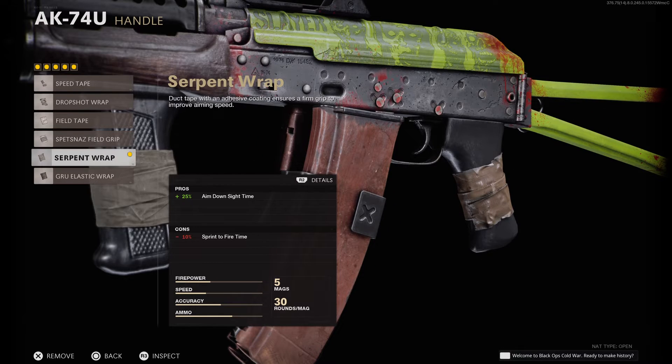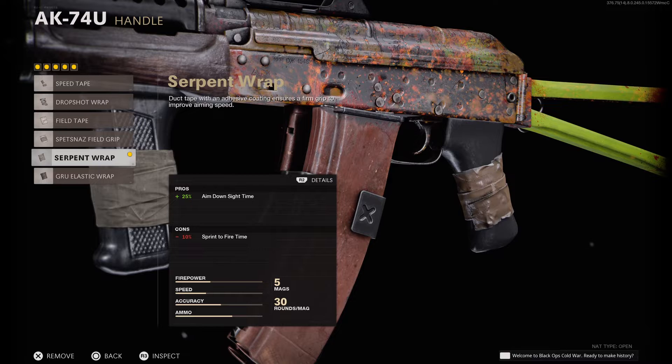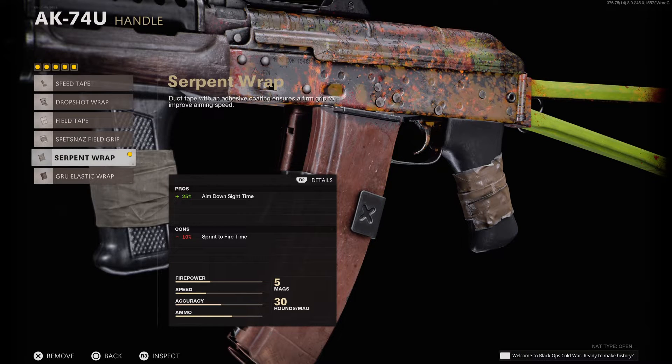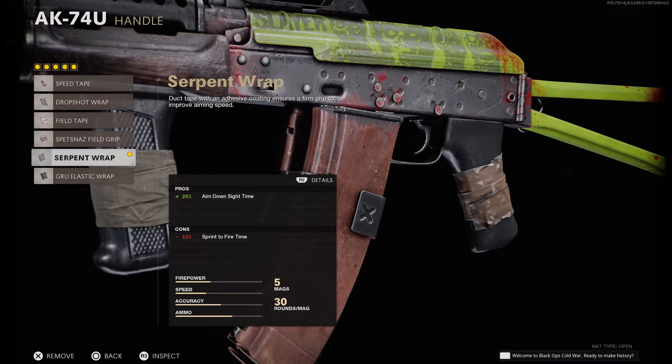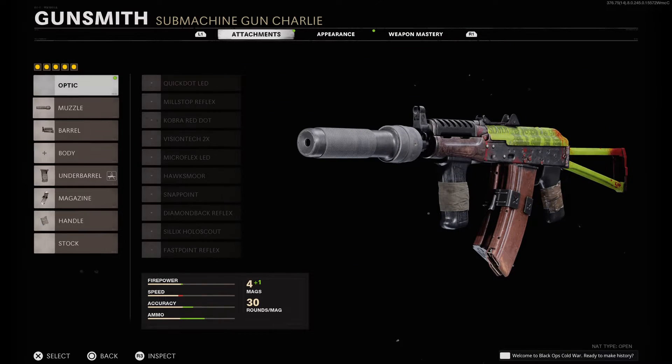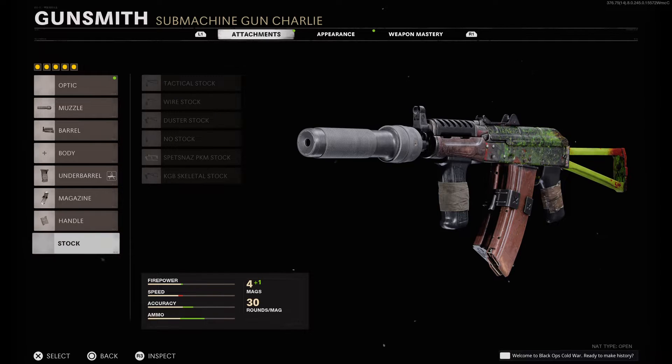For the last slot, we have the serpent wrap. I know the airborne elastic wrap has great benefits, but I don't like hurting my sprint to fire and shooting move speed — I think those are the 2 big nerfs, and maybe hipfire too. I'm trying to minimize the negatives where I can, so my hipfire should be okay even though shooting move speed is going to be slow.